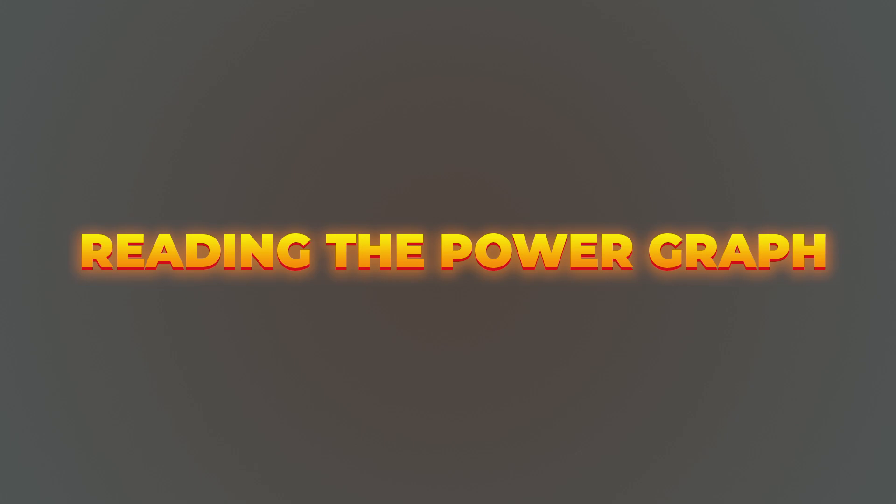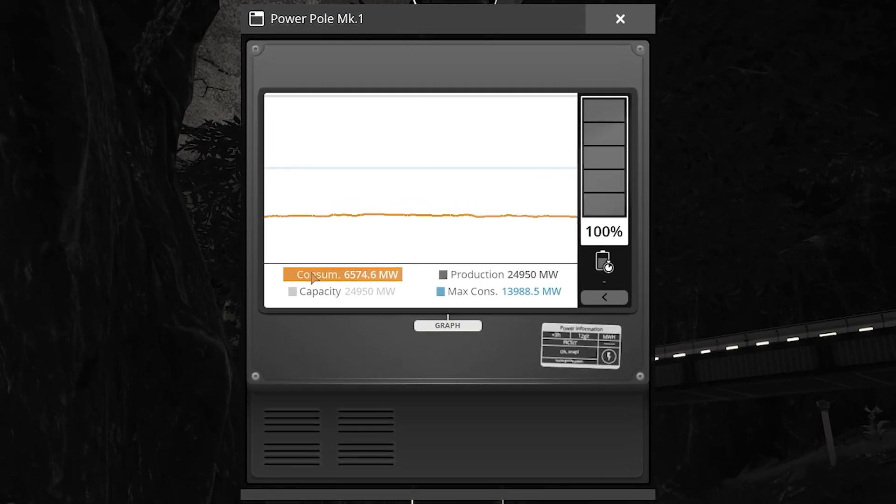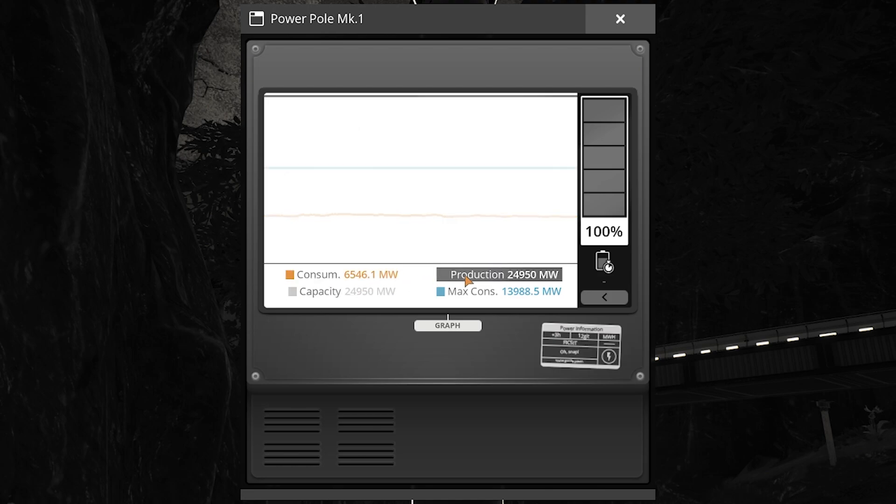To see the power graph, interact with any power pole in your world. But in order to see stats about your entire world's power, you will need this pole to be connected in some way to every power generator and production building in your world. Otherwise, you'll only see stats about what this power pole is attached to.